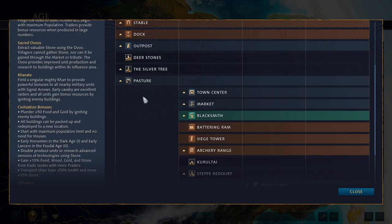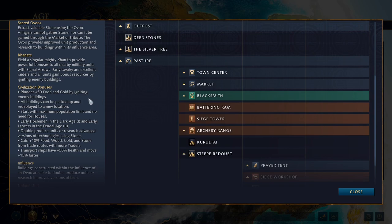So with our basic understanding of Mongols in mind, let's go through the civ bonuses. First: Plunder — gain 50 food and gold by igniting enemy buildings. You ignite them by getting them to a low enough HP threshold, at which point a fire icon appears, and the building will take damage over time and eventually be destroyed. This can be a super powerful bonus early on — get a few scouts out, ignite a random mining camp, and get 50 food and gold while destroying the enemy building.